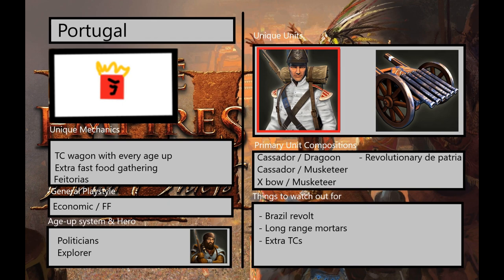Their unique mechanic — they have three noteworthy ones, even though one is a card rather than a unique mechanic. Their primary unique mechanic that everybody knows them for is that every time they age up, they get a new TC wagon. This is useful for establishing forward bases. They're one of only two civs — the other being Inca — that can get an age-two town center off their own accord without needing a team card or bizarre treasure.